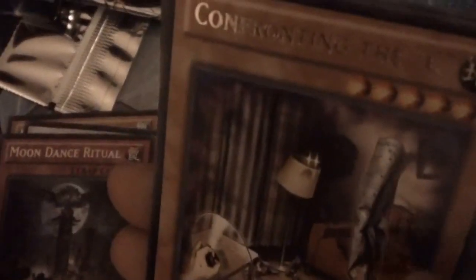For the rares we got: Mega Phantom Beast Warbler, Underworld Fighter Baelmung, V Salamander, Moon Dance Ritual, Confronting the Sea, Trap Tricks Atrox, Corrupted Keys, and of course our Arch-Fiend Emperor, the First Lord of Horror.